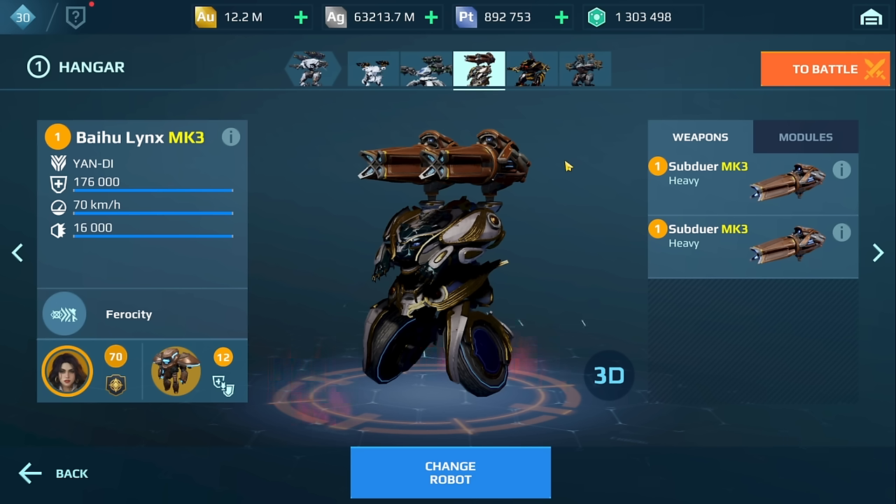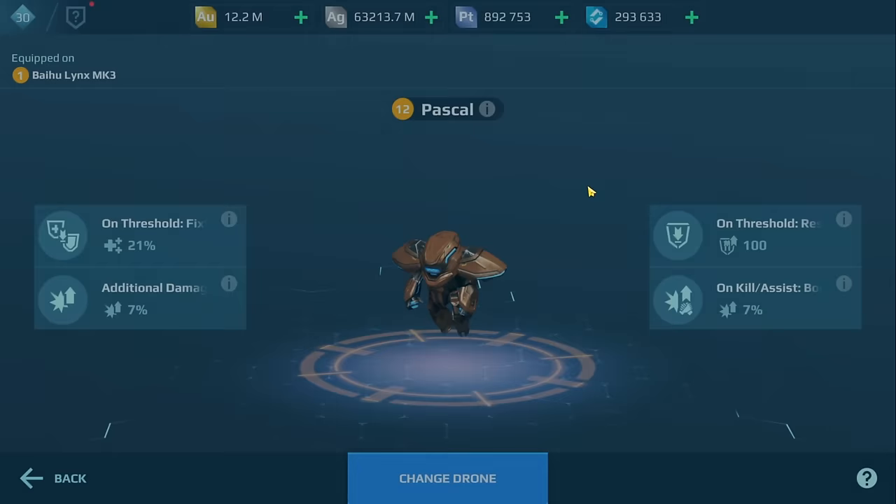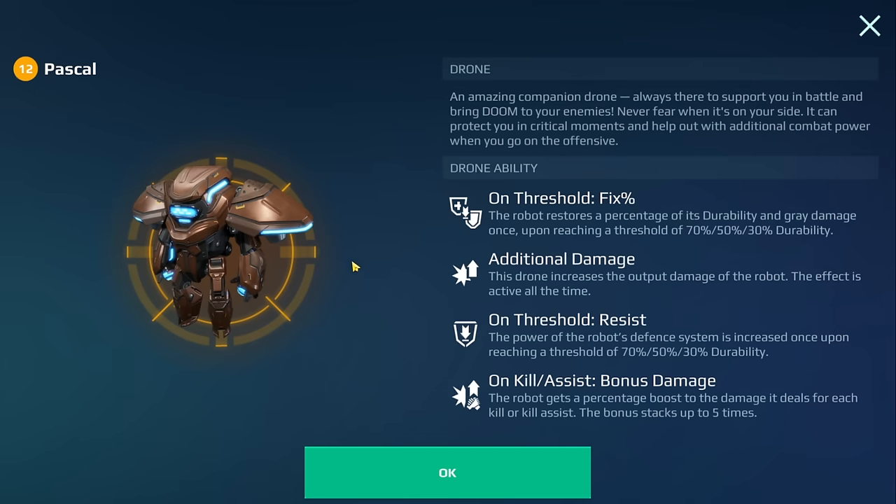When it comes to drones for your Links, I tend to prefer damage drones. Right now, at the time of this recording, the Pascal drone is the best drone in my opinion for the Links. This is going to provide you increased damage — additional damage on kill, assist bonus damage — but also resistance, which is going to keep your Links alive.